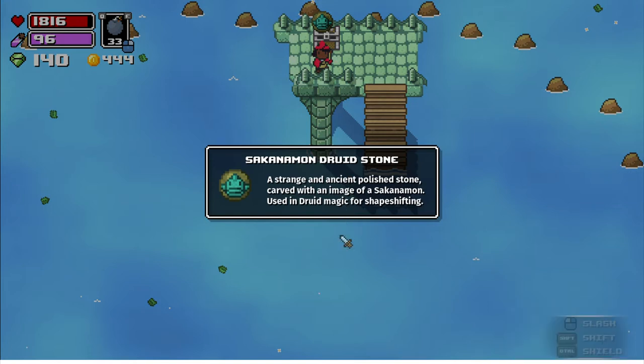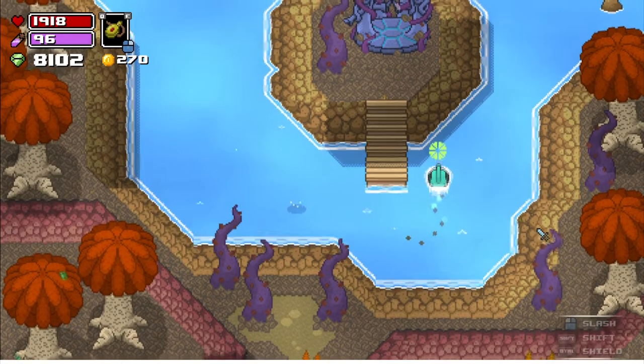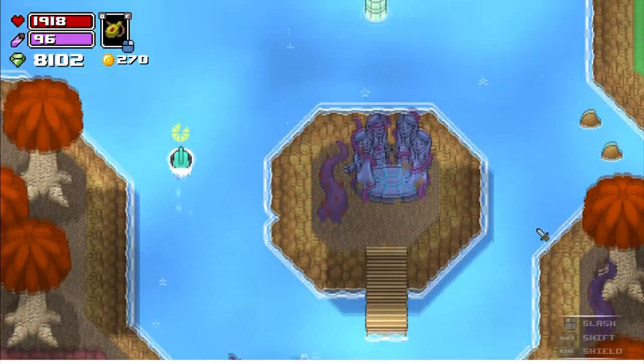The St. Naman Stone lets you turn into a fish-looking guy every time you touch the water. Don't be confused trying to hold shift to find it — it just automatically activates when you go into the water.